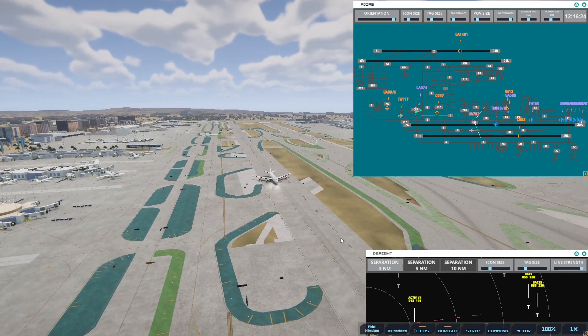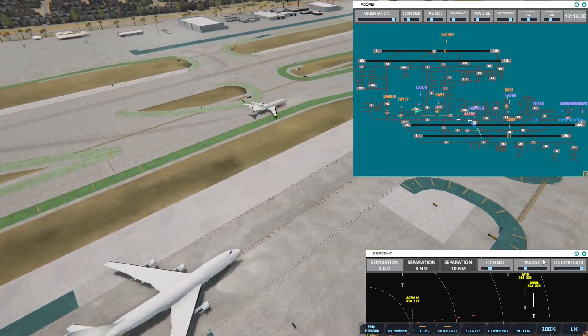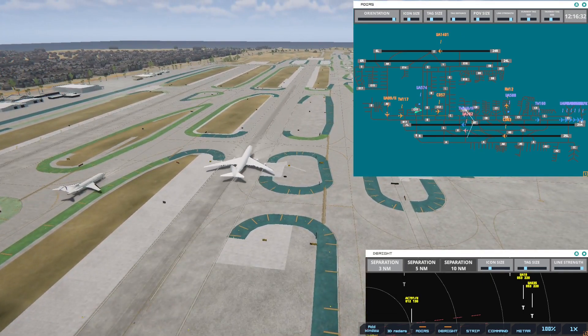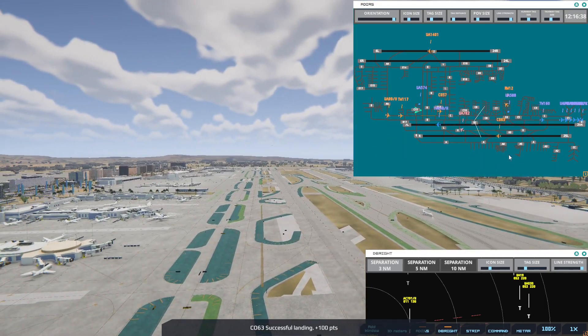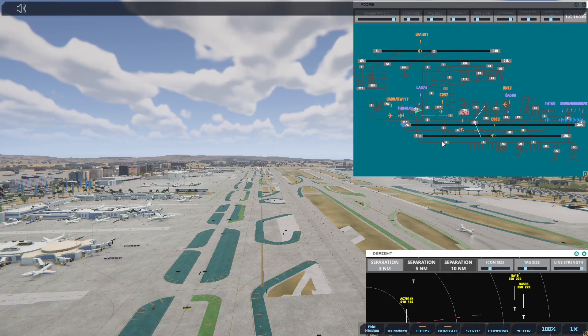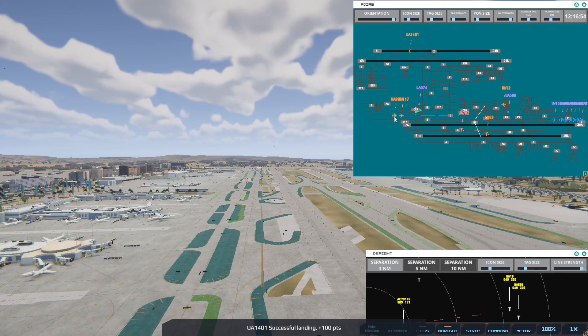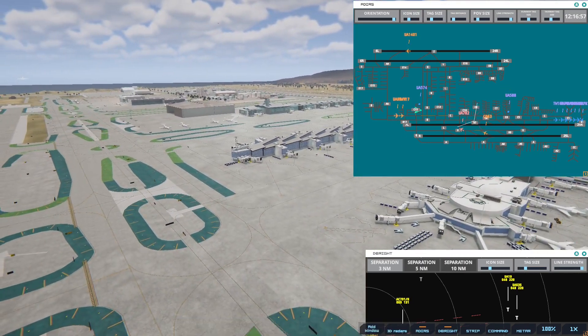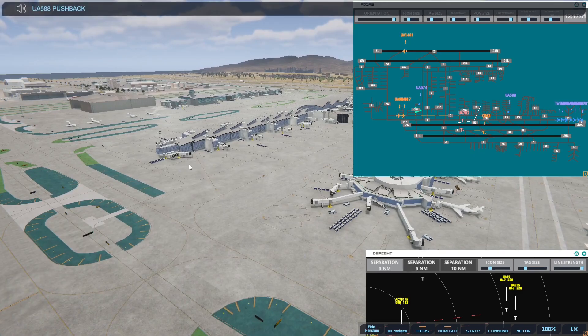It'll take a little while to get off the ground because that's a big one. I think it's finally taken off. I don't want to send the United over yet. Transworld 117, continue taxi — now I need to get this one passed. United 588, pushback approved, expect runway 25R.